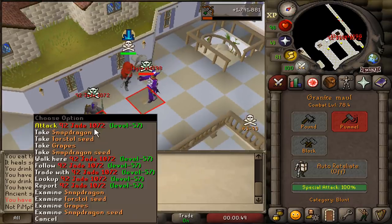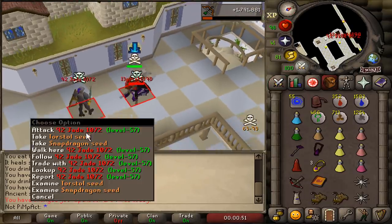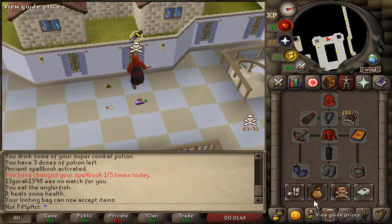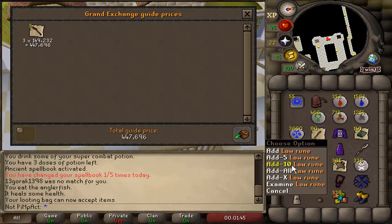Oh my, I got one of them. They are dropping. Oh my god — Trident, Occult, Malediction Ward. I missed out on so much loot, but look at what we got.